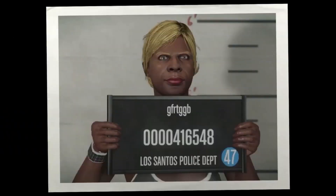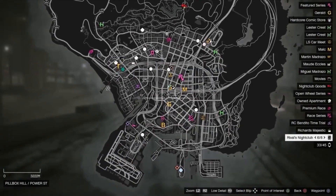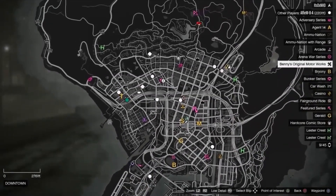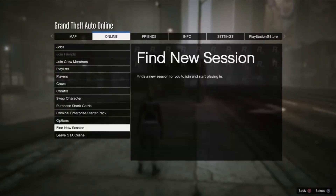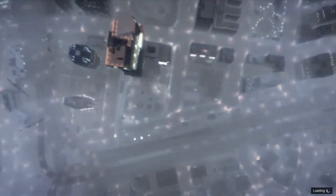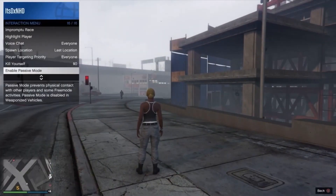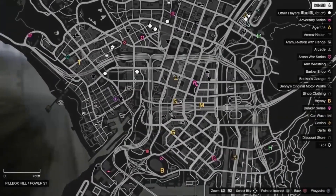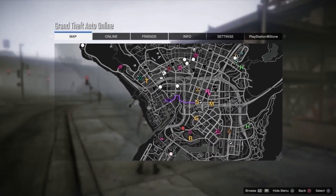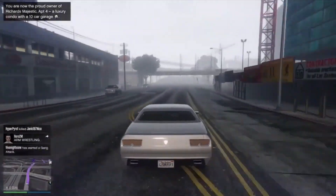Then you want to go ahead and capture the photo and then it will take you to an online session. Once you've loaded into an online session you want to open up the map and see if you can see any clothing stores. If you can't, no problem — all you want to do is go ahead and load into a new session. Once you've loaded in, open up the interaction menu, enable passive mode, and then check the map to see if you can see any clothing stores. Then just head over to any clothing store on the map.